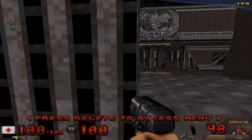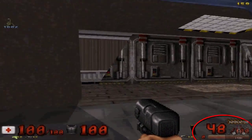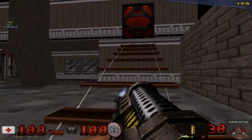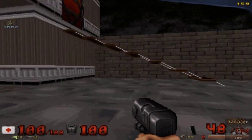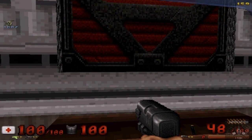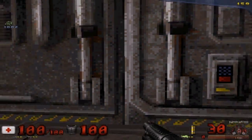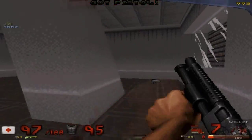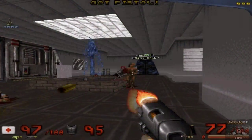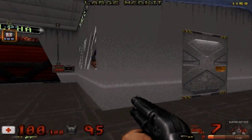There's a little bar at the bottom right corner — that's the experience points you have for the current weapon you're holding. You can upgrade it, but you don't get to choose what upgrades you get; you just level up and the upgrades are automatic. Still, it's pretty good, it's pretty fun.